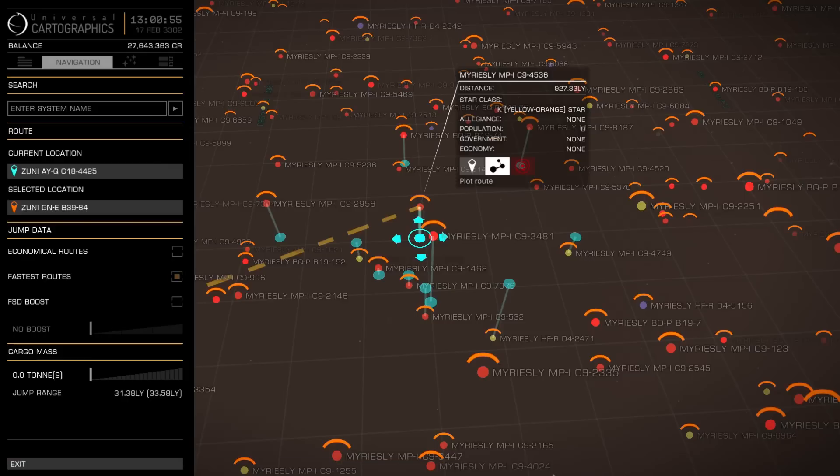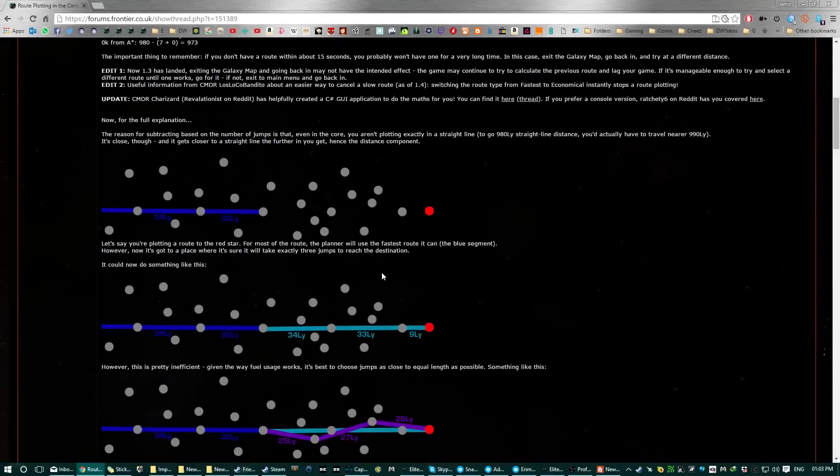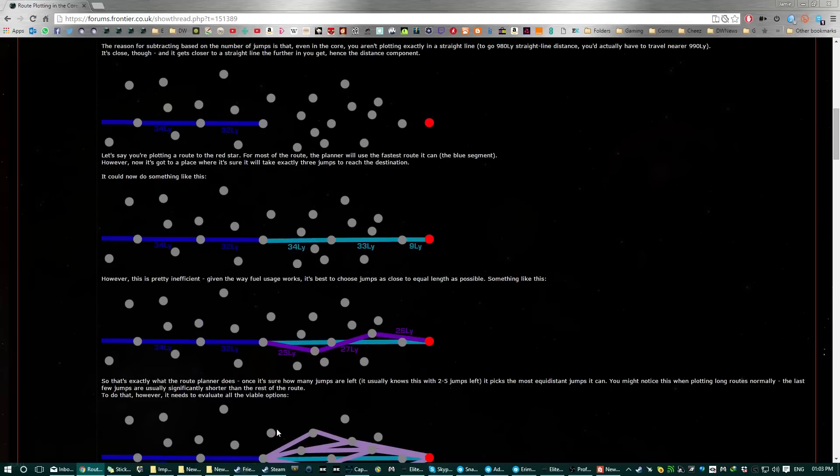Now let's talk about why this actually happens. We can understand this by considering how the route plotter calculates its paths. For the vast majority of jumps from where you are until close to the destination, it uses a very simple algorithm: the next star in the sequence should be as far as possible that it can reach and in as straight a line as possible. That's a pretty easy, quick calculation. When it comes to the end, that last jump is going to be significantly less than your maximum jump range, and the route plotter doesn't like that. What it likes to do is try to have an even distribution of jumps — it tries to divide those last few jumps into numbers that are quite similar because it's more efficient on your fuel. That basically is where the problem lies.